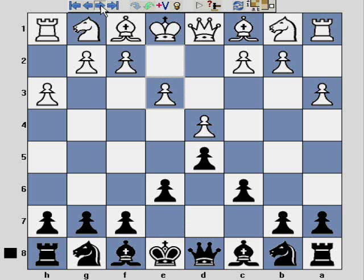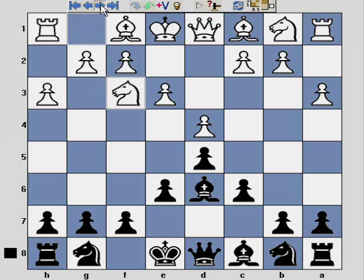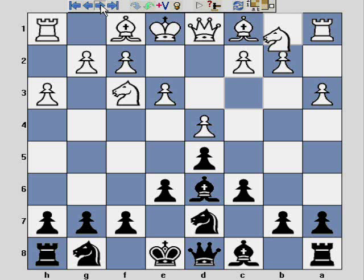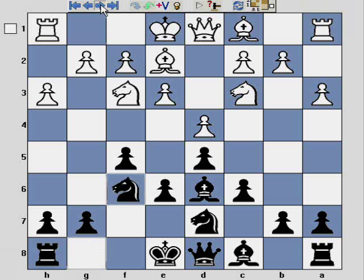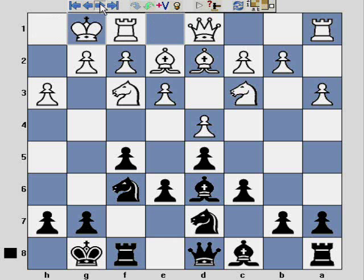I continue with Bd6, then White actually develops a piece with Nf3. I continue with Nbd7, White plays Nc3, and I play F5 — aiming towards a classic modern Stonewall formation. White continues with another passive move, Be2, I play Nf6, White plays Bd2, and we both castle.